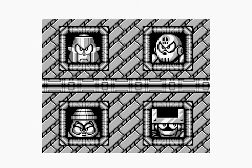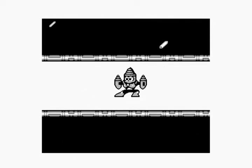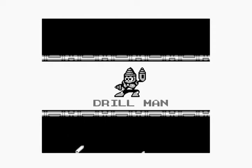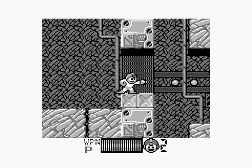Oh god, these bosses all look... That's like the freaking Village People here. So here we go, Drill Man — he's the guy with the giant tits on his armor. What a feminine pose. Anyway, this level is actually probably the easiest, probably one of the easiest of the four, and that's why I did it first.